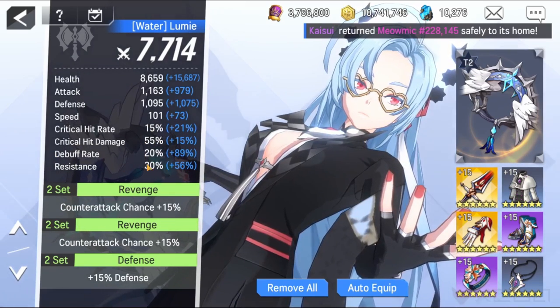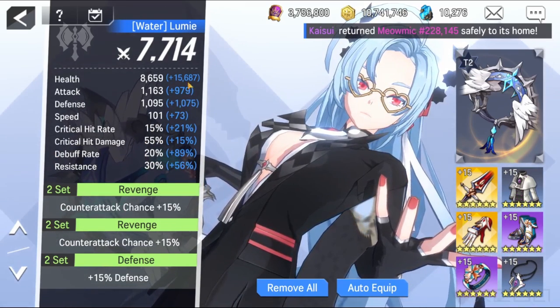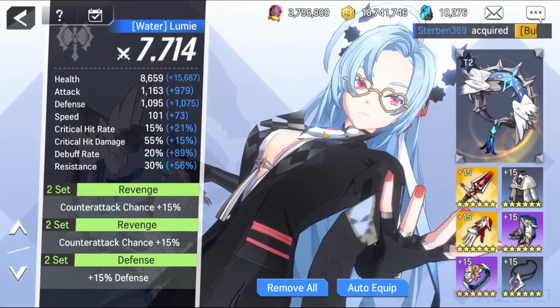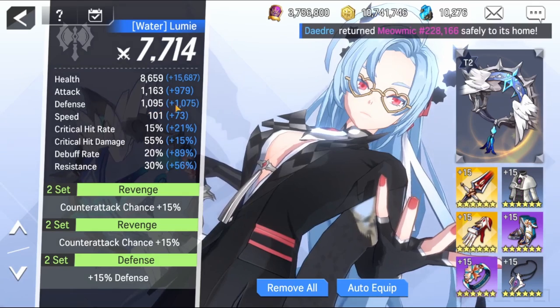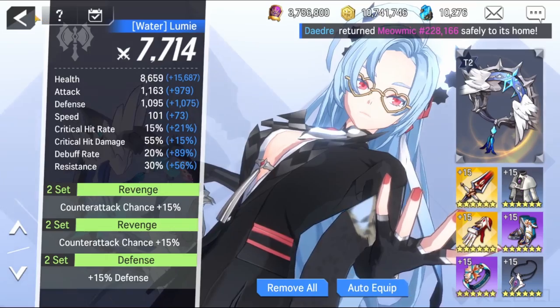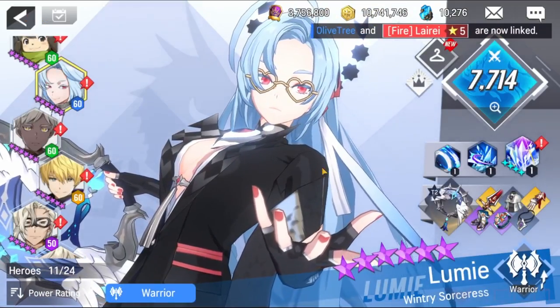I have the defense set because it's the only necklace I have with speed. For others I recommend the Revenge set — if she does a counter attack she will sleep the enemy. About attributes, try to focus on buff rate and speed. A lot of speed so you can start the turn and sleep the enemy, and a lot of buff rate so the sleep can land. I have almost 90% plus 20, which makes around 110%, plus the 60% the ultimate gives — so it's a lot of buff rate.